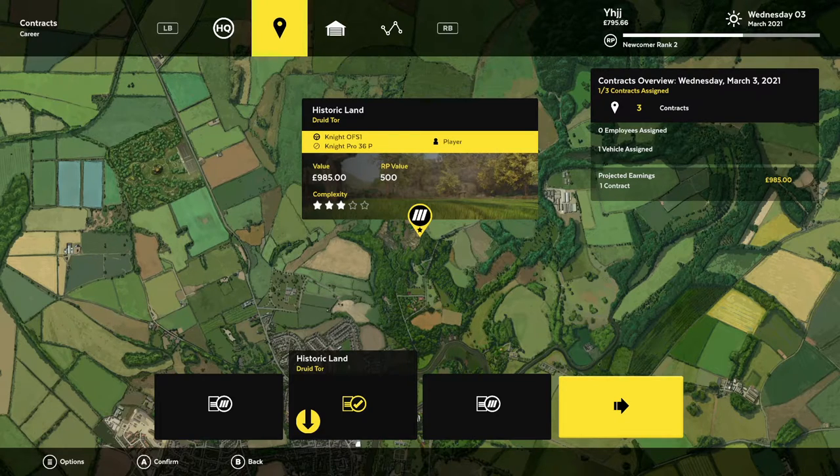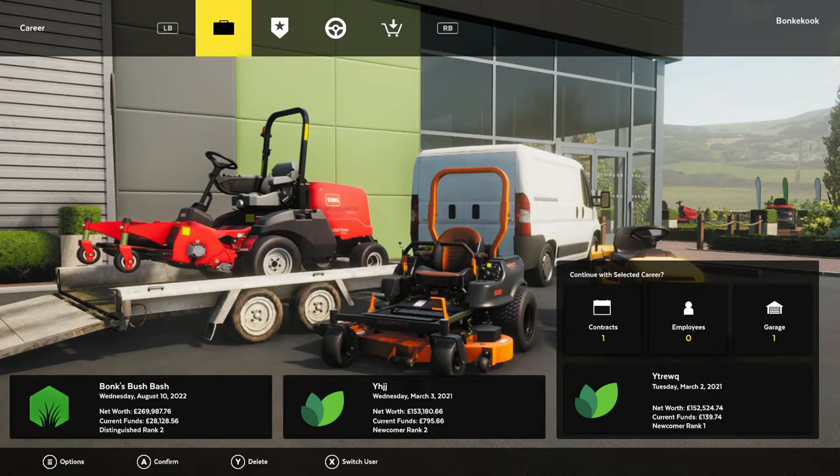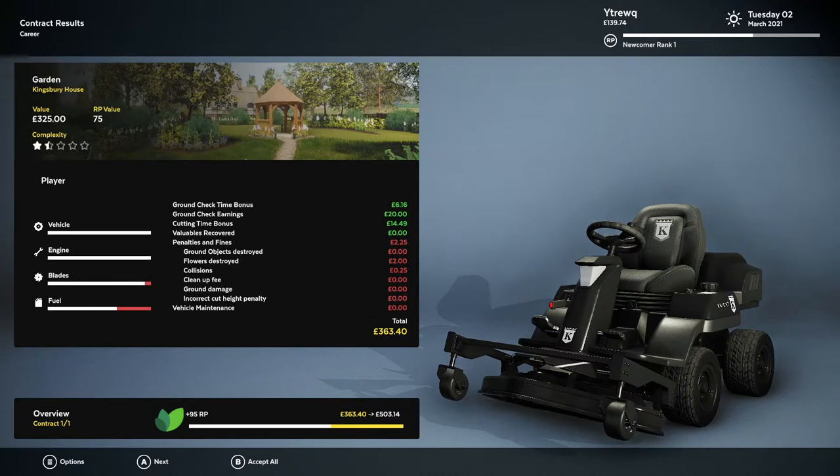The first method involves starting a new career. I'm going to switch to my other career mode here. We completed the first two days — we are technically still on Tuesday March 2nd, having just finished the Kingsbury House Garden, which is the day two contract. What you want to do is complete the first two days and get to the post-contract screen, but don't do anything else. The game auto-saves at the end of the contract at this post-contract screen, and you need that auto-save to hopefully force the Dino contract to show up.